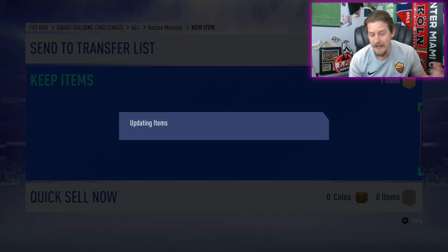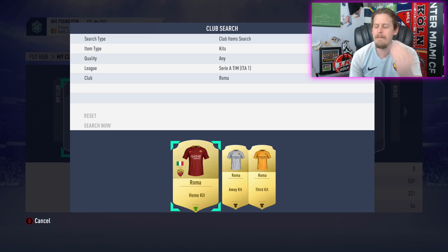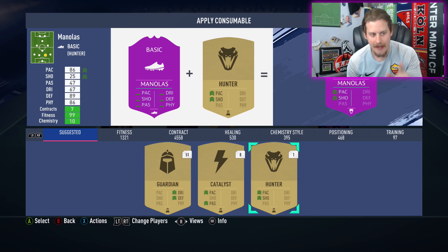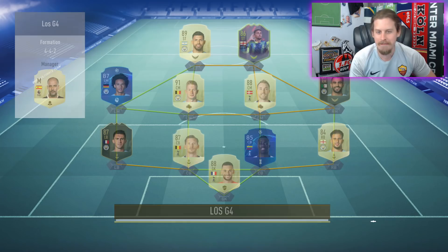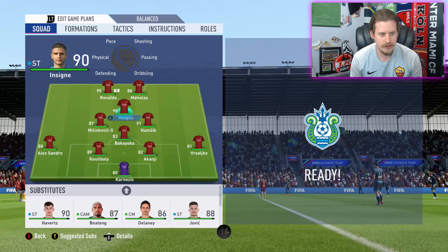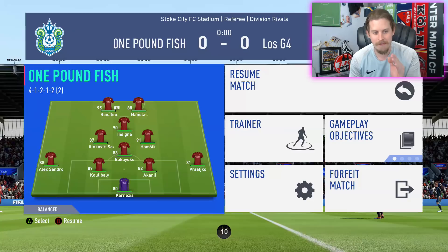We've got the gray kit on. Let's go ahead and affix the blood red, or maroon — my Roma guys. What color is that, Gianmarco? These were the suggested chemistry styles and I'm not exactly sure how they're decided on, but they know what we're about to do. Before you do anything further, drop a like on the video for this striker Champions League Moments Kostas Manolas episode. The question of the episode is: how many goals are we going to score in two matches with this Kostas Manolas at striker? Manolas playing opposite 95-rated Cristiano Ronaldo, and then Insigne up at camp. Come on, boys.